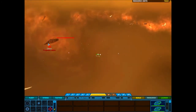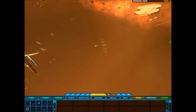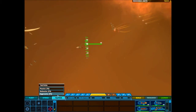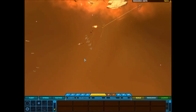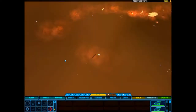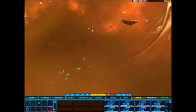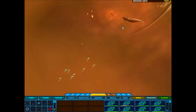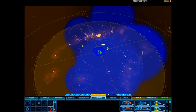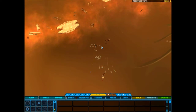Destroyer complete. Unable to build — we cannot support more units. Ship under attack. Supporting friendly units. Aggressive tactics confirmed. Fire at will. No problem. Group 4 reports enemy contact. Confirmed. Group 10 reports victory.